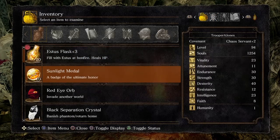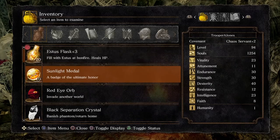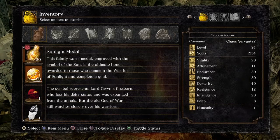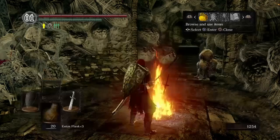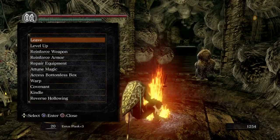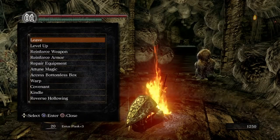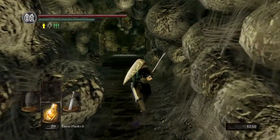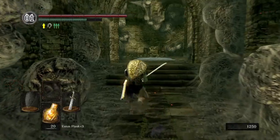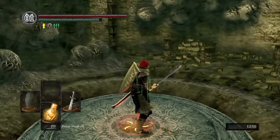It's been a while since I last uploaded, but this is a sunlight farming guide. You can farm in Lost Izalith, which I only found out about a few weeks ago — I didn't think you could actually farm there. But you can just buy Lost Izalith, so if you don't like co-op or anything, you can just grind for sunlight medals.